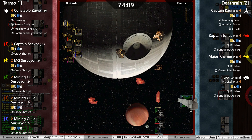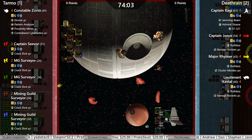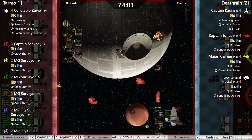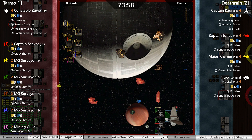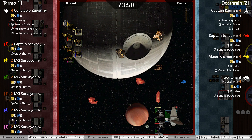Tarmo Brad is flying a list he's made several iterations of. Right now we are witnessing the peak of his mining guild surveyor swarm. Everybody's got Crackshot. We've got Zuvio accompanying the swarm with Elusive, Pattern Analyzer, Proximity Mines, and Contraband Cybernetics.